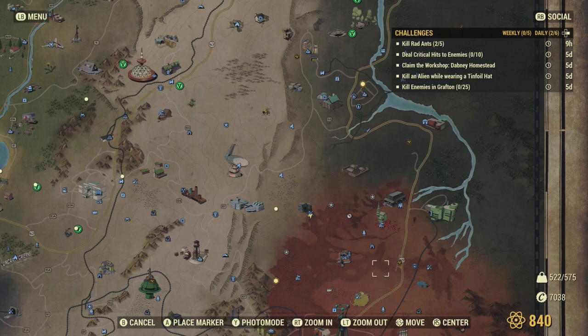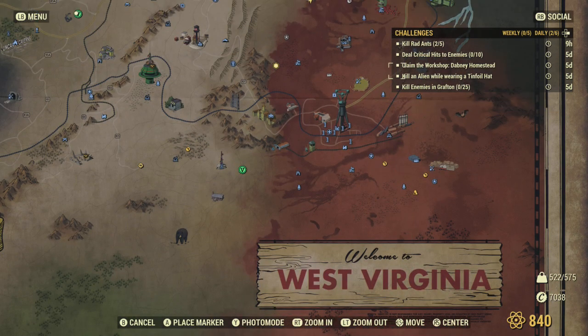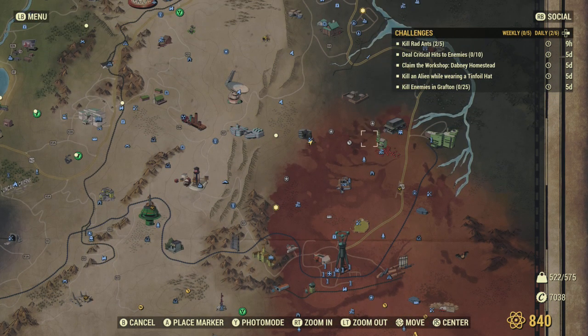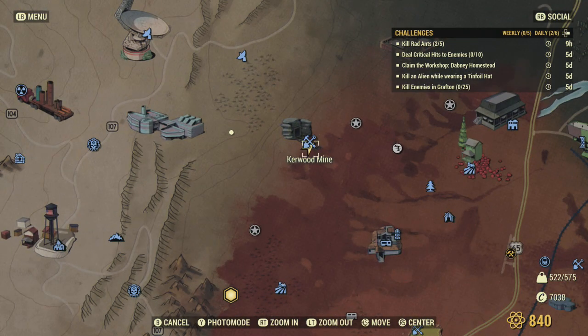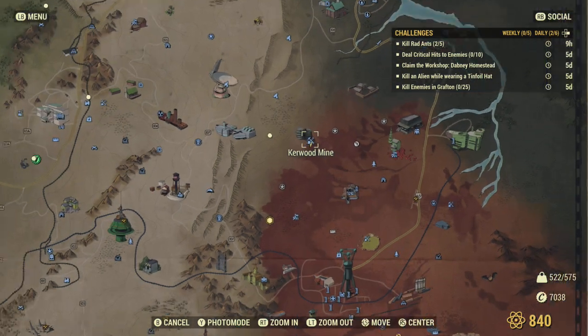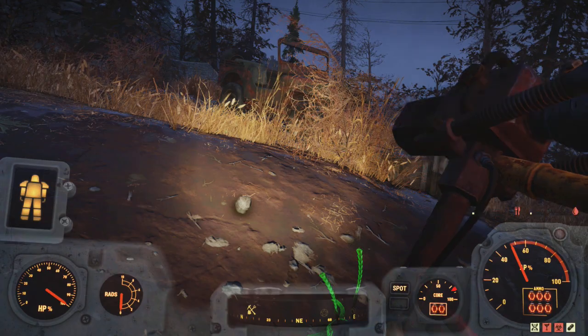A friend showed me that there's a whole bunch of ants here at Kenwood Mine and it looks like it's consistent. You will still have to server hop and it depends on your RNG — sometimes it'll be a little tedious — but I found that normally about five server hops gets you a bunch of ants. I'm right outside here at the mine.